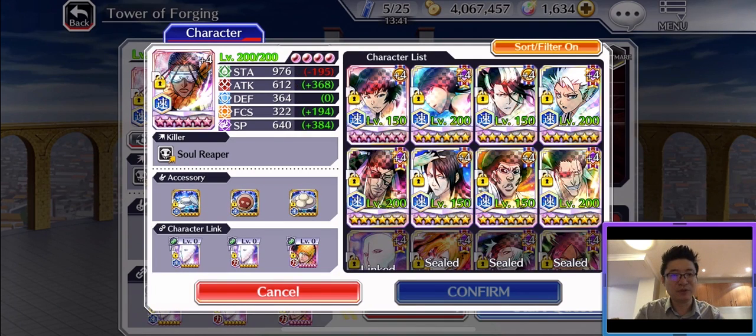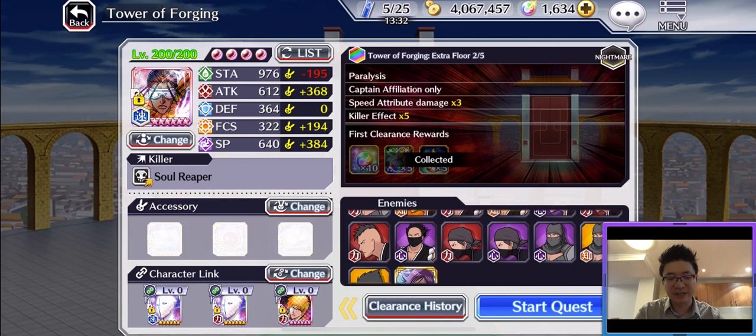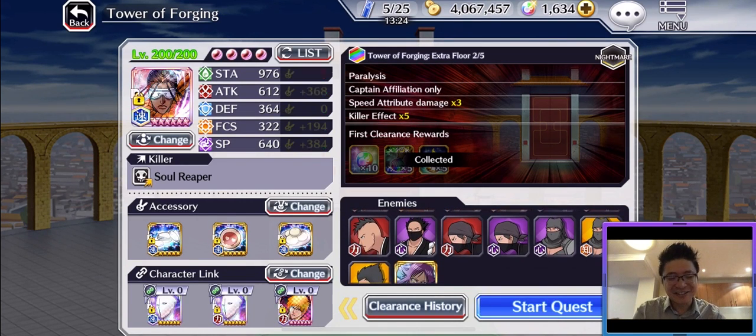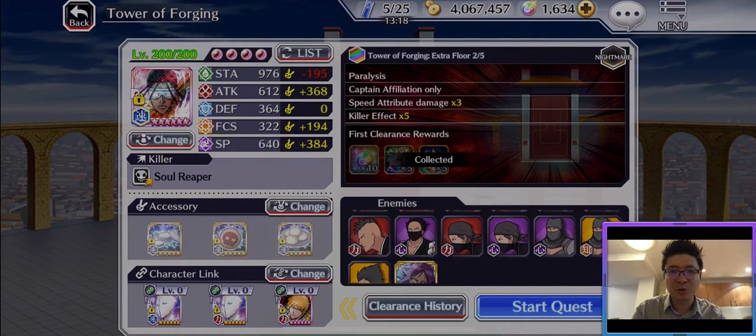His killer skill is Soul Reaper, and in this quest all enemies are Soul Reaper type. So even though he is an OG character, it's actually time for this Kaname to shine! That's enough talking — let me put Kaname into the real test and I'll show you how easy this quest becomes.